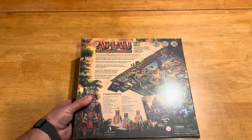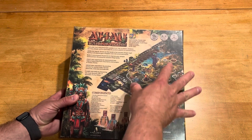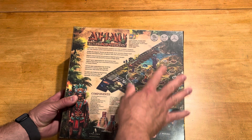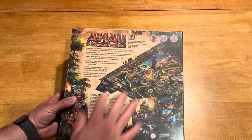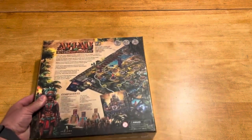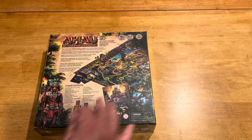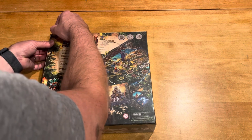Now the back of the box is what I love to see in a back of a Euro game. You just look at this and it looks enticing. You can see all the components, you can look at the board, it's very colorful. You get the description of what's going on, the information. It blends the artwork, the information, and what you get. So I like that.